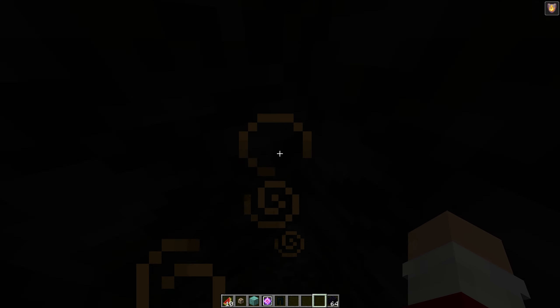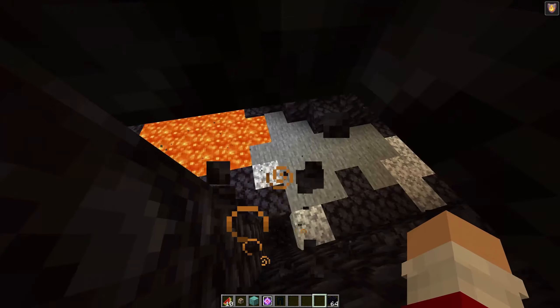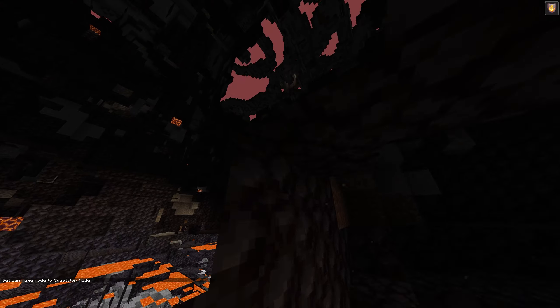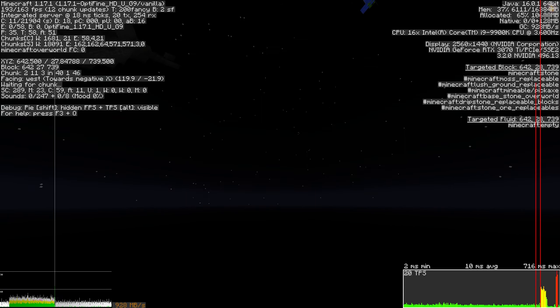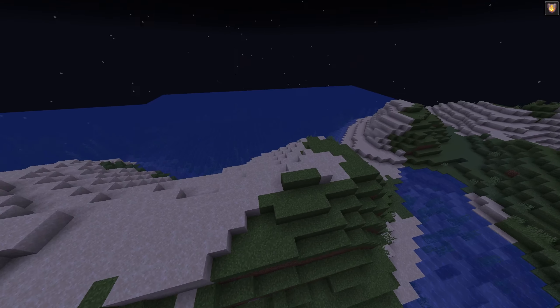Let's sprint to get back. We ended up in the Nether — no wait, underground with blackstone. Which dimension am I in? I got taken back to where I was in the Underdark. Let's go back to the overworld by flying up, and here we are.